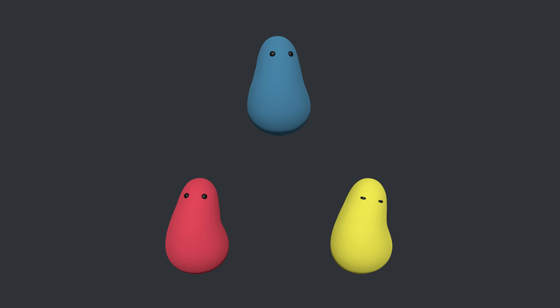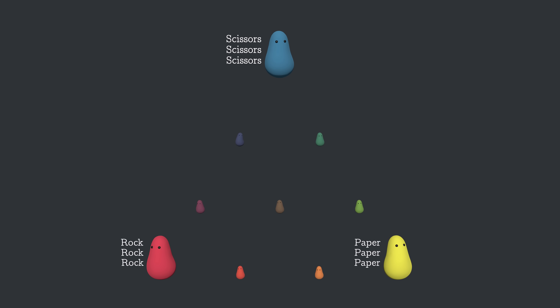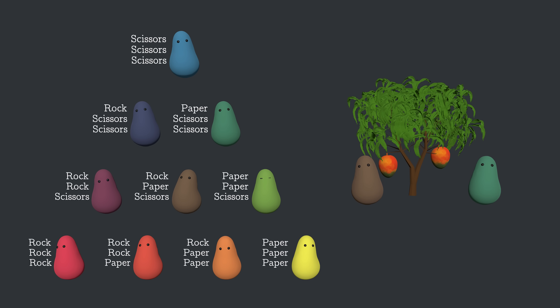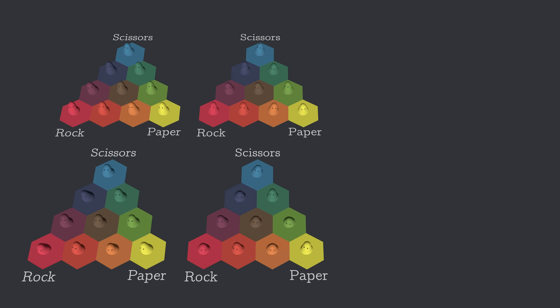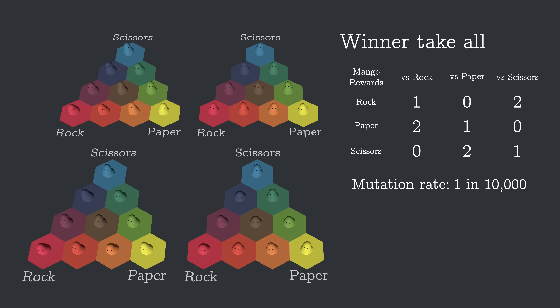Let's see what it looks like when we add mixed strategies. So far, blobs have had a single allele that tells them to play rock, paper, or scissors. Instead, we'll give them each three alleles. The alleles could be the same or different, leading to ten possible combinations. When it comes time to choose a strategy, they'll follow one of their alleles at random. And when it comes time to reproduce — since the reproduction is asexual — the offspring will have the same three alleles as its parent, except that each allele has a chance to mutate. For example, a brown blob has one allele for each strategy, and when it reproduces, the child's scissors allele mutates into a paper allele, making it an orange blob with one rock allele and two paper alleles. We'll run four simulations at once with the original reward matrix, starting with an even amount of every mixture.